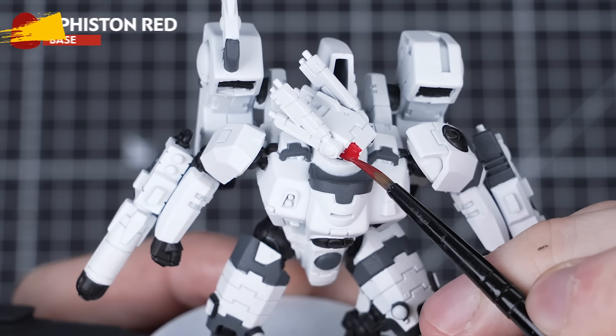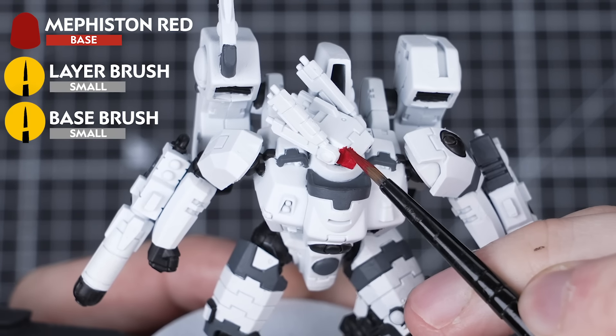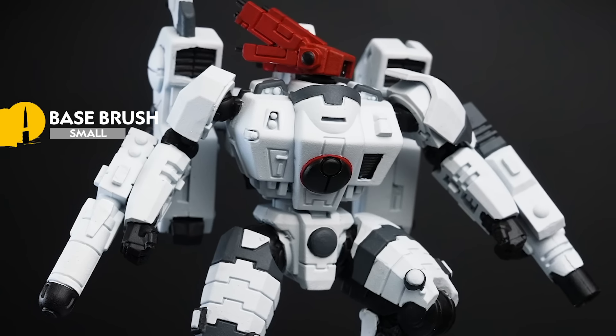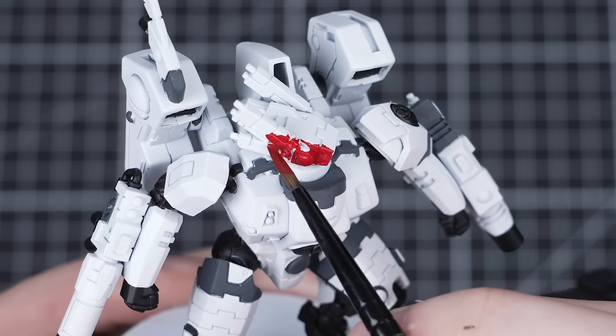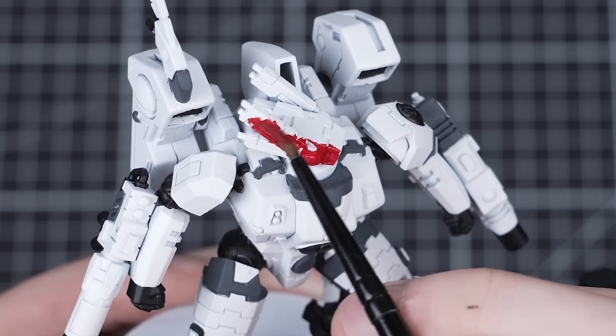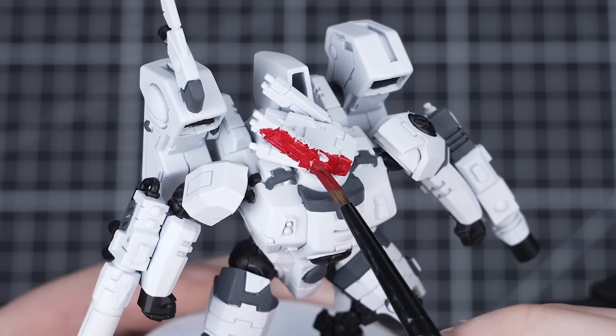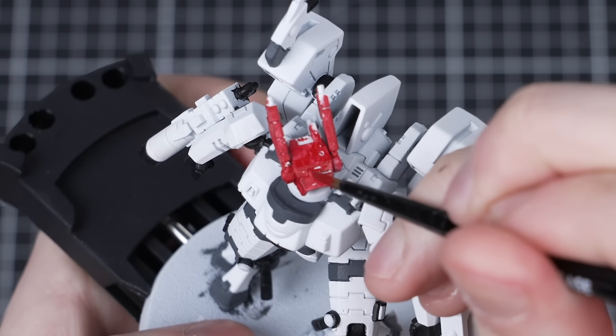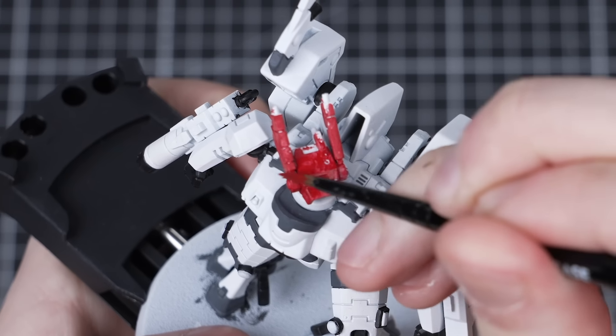Moving on now to Mephiston Red for any red details. I'm just going to paint the head as well as the fine line around the Tau insignia on the chest. Feel free to pick out some extra areas with Mephiston Red if you want to, just be as careful as you can when painting around the previously painted areas. Remember to thin your paint down with some water first and apply it in two thin layers.